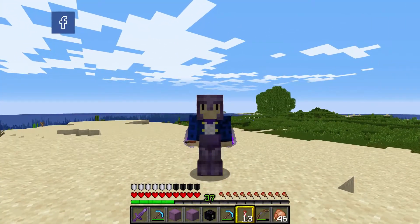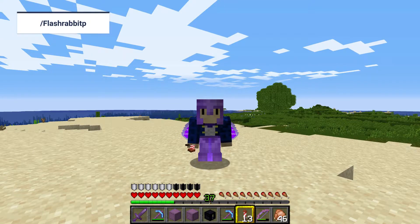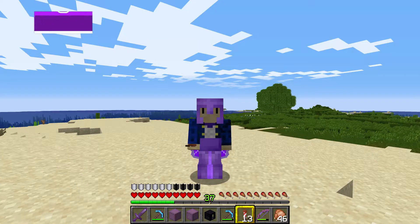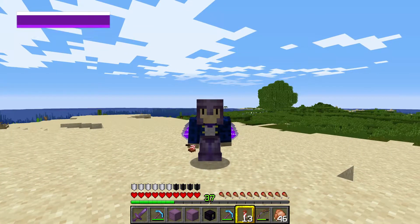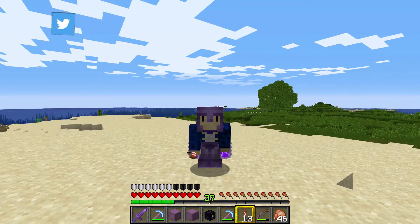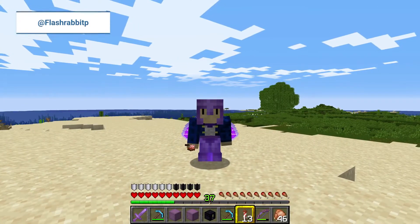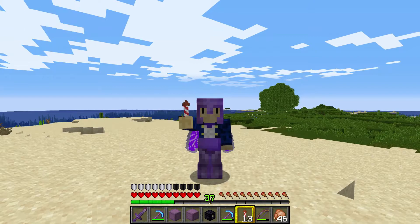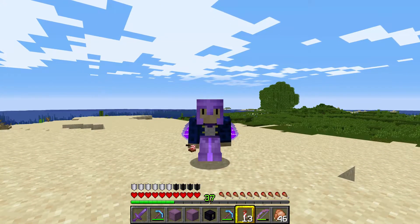Hello everybody, FlashRabbit here and today we're going to do a quick tutorial. Some time ago I made a video on the F3 screen, the debug screen in Minecraft. It gave you some idea of what was going on because it can be quite confusing. But the F3 screen has other functions — you can do other things with it, so that's what we're going to talk about today. If you press the F3 key in combination with different letters, it gives us different functions, and some of them are more useful than others to us ordinary Minecraft players.